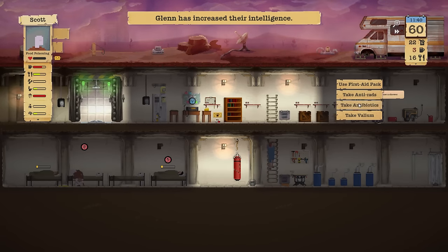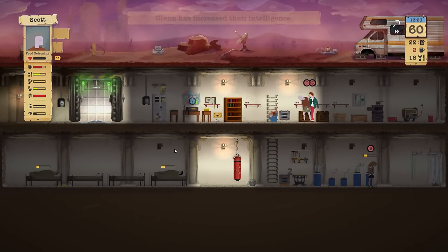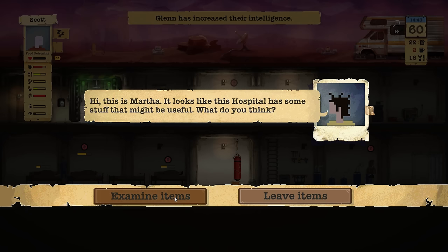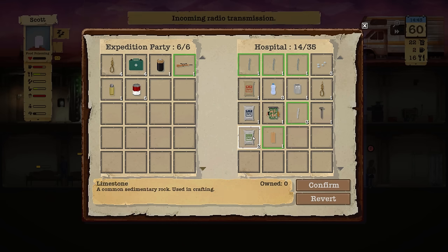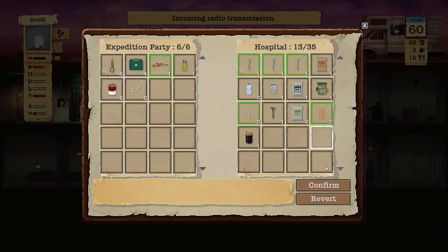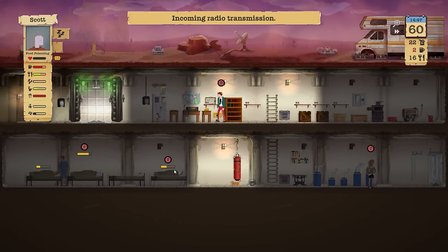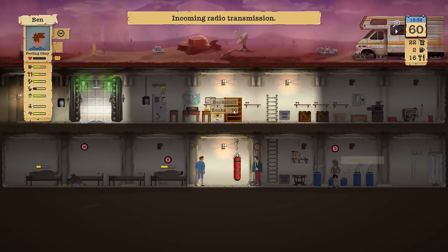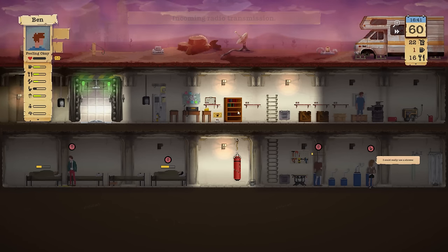Scott, take some antibiotics. I hope that helps against food poisoning — then sleep it off. Examining items: some extra food, another circuit breaker — circuit breakers are plenty, we need circuit boards, nails, rope. Let's grab the rope. A lot of Valium — let's see if the Valium does anything. Paul is pretty stressed; I think Ben is the most stressed. Use a Valium and see if the trauma goes down. Oh nice!